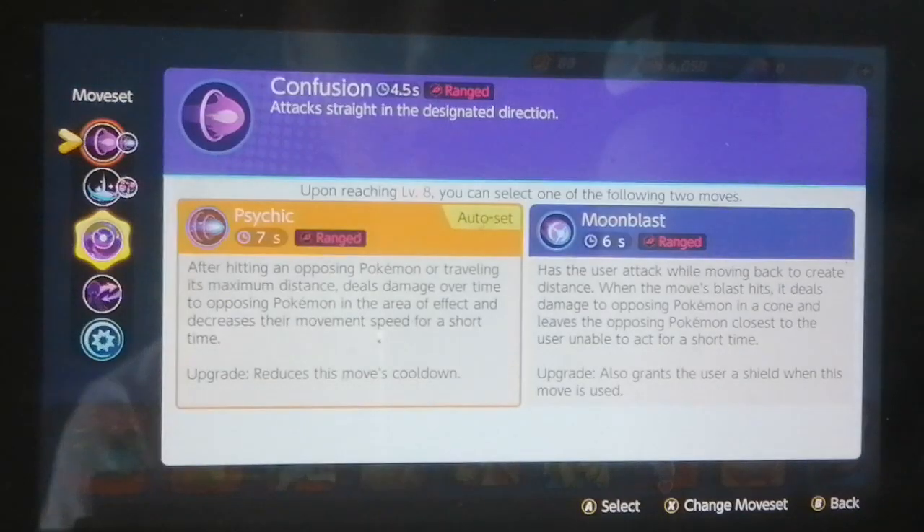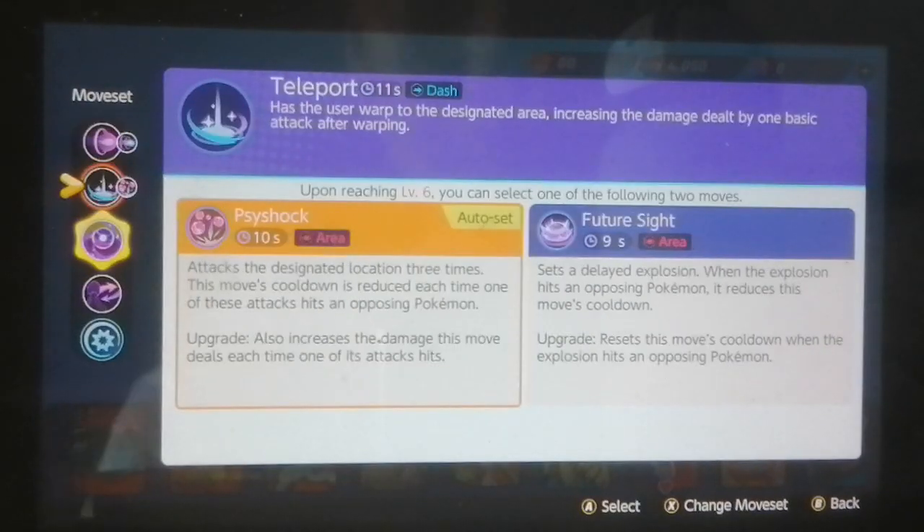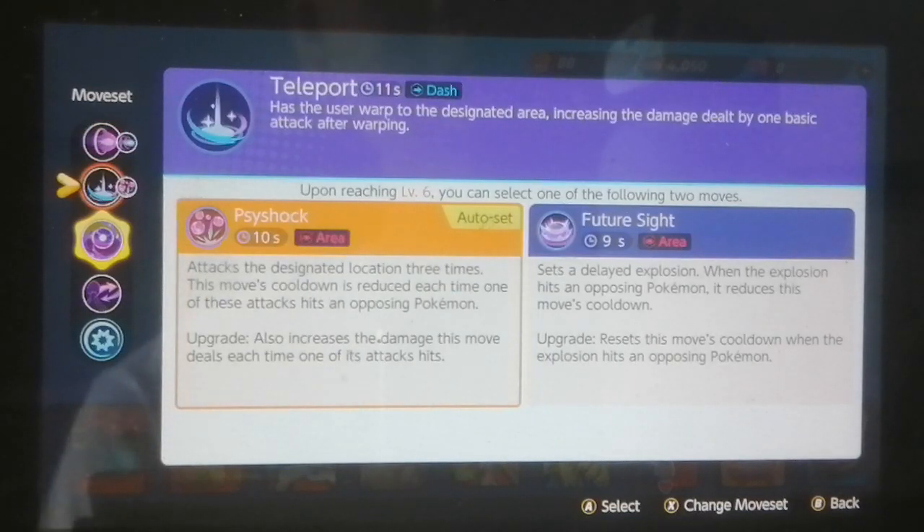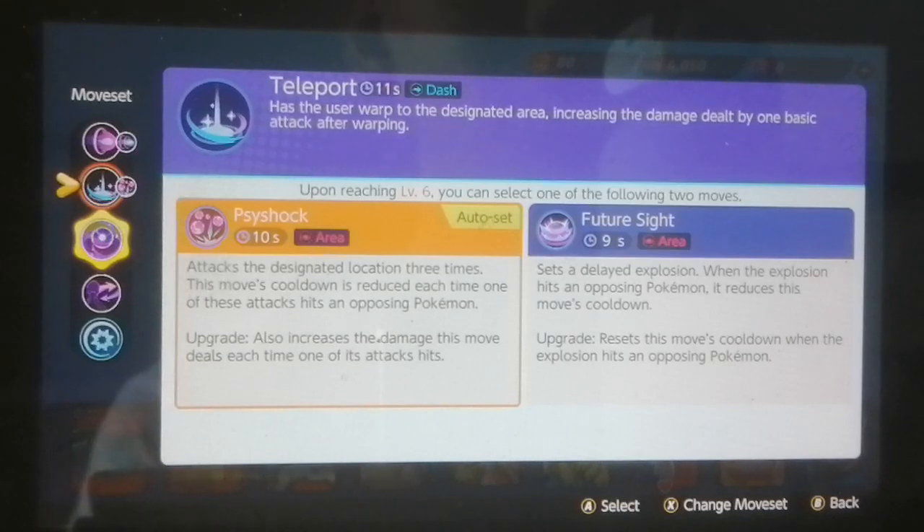She starts off with either Confusion or Teleport. Confusion is a ranged attack that attacks straight in the designated direction - it's just like a basic AoE laning bullet type of attack. The other option is Teleport, which has the user warp into the designated area, increasing the damage dealt by one basic attack after warping. What I think that means is that after you use Teleport, it automatically puts your gauge meter to the third auto attack, which is most likely more powerful.